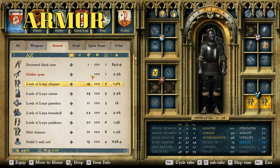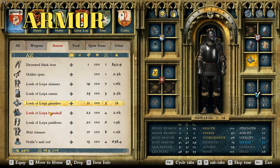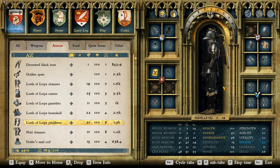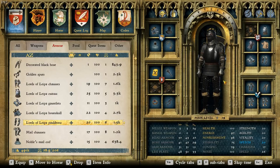All right, so for armor, we have the Lords of Lipa chosses, the Lords of Lipa caurus, the Lords of Lipa gauntlets, the Lords of Lipa houndskull, and the Lords of Lipa pauldrons. These are completely unique pieces that can only be obtained this way. They're brand new to the game, never before seen, and I think they look fantastic. They've got sort of a patinaed look to them — these are completely unique.